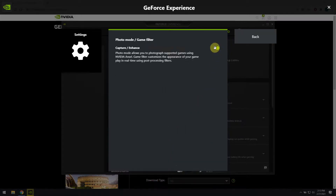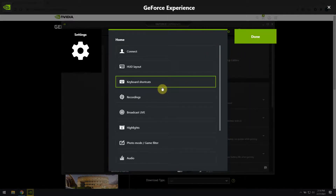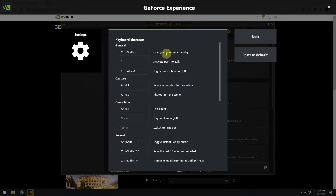Then go back and check the keyboard shortcuts. I changed my default keyboard bindings so it's probably different on your computer. You should especially remember those for opening and closing the overlay, as well as the game filter and edit filter settings. I also found it useful to set a shortcut for enabling and disabling the filter, so I set this to Alt plus F.